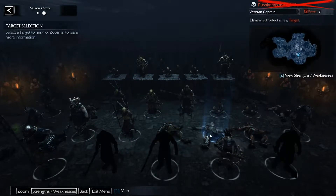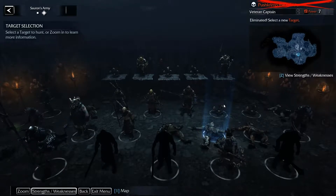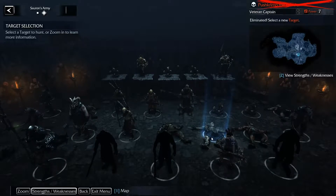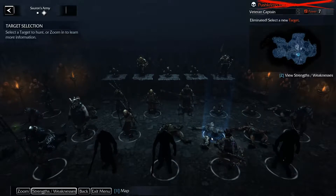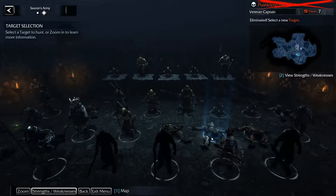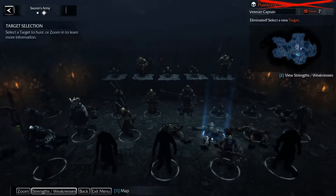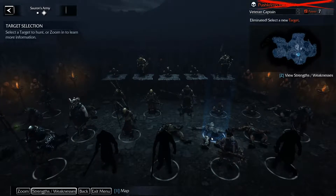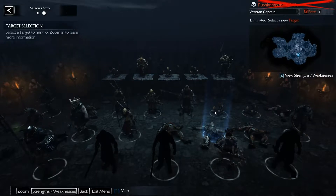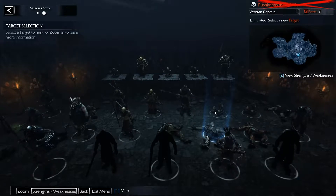Even if you kill a Captain, sometimes they will come back later on. Heads on spikes means I really killed them, but a corpse means I left them for dead — so these guys will come back eventually. The only way to really kill someone is to either decapitate them or blow their head off. It's kind of like Highlander.